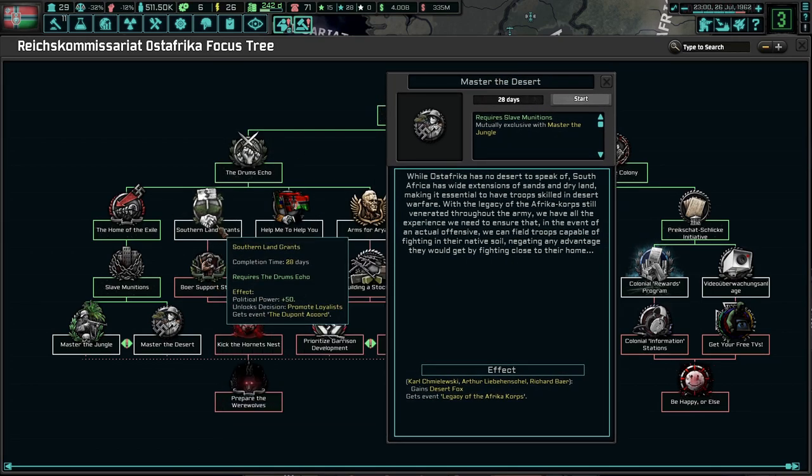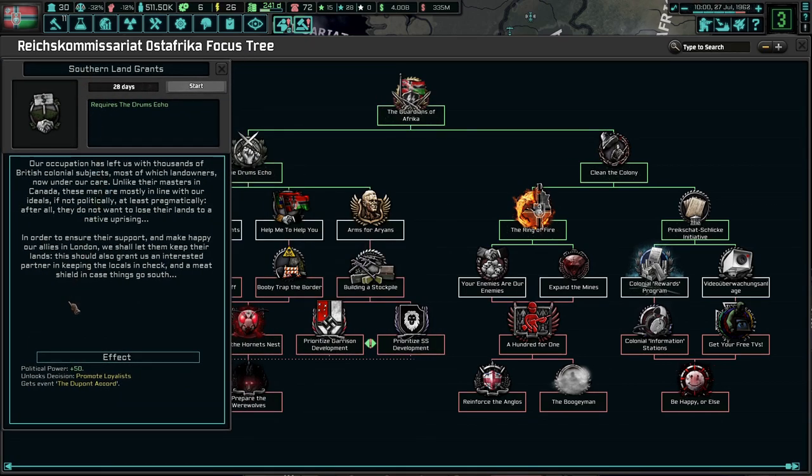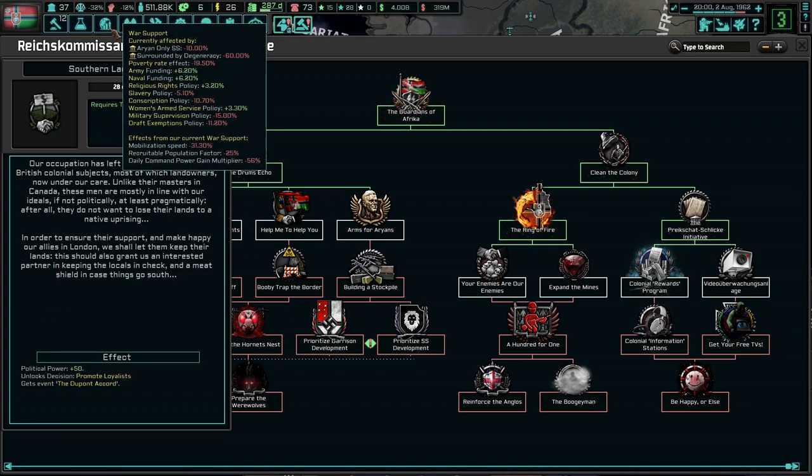Boer support staff. Political power. So the land grants: our occupations left us with thousands of British colonial subjects, of which landowners are now under our care. Unlike their masters in Canada, these men are mostly in line with our ideals, if not politically, at least pragmatically. After all, they do not want to lose their land to a native uprising. In order to ensure their support and make happy our allies in London, we will let them keep their lands. This should also grant us an interested partner in keeping the locals in check, and a meat shield in case things go quite south.